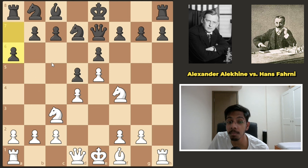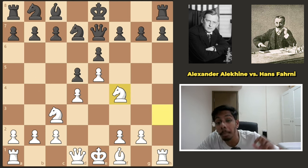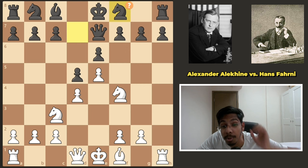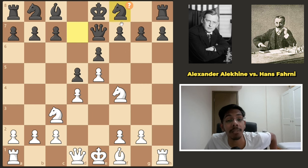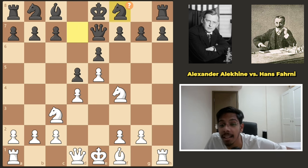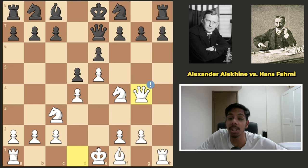In this position, black needed to play a6 to cover up the square for the knight and then prepare some kind of c5 break. But he messed up — he played knight c6, a brutal mistake. It looks like a very normal move: develop the knight to c6, maybe get the bishop out, long castle, go to g6. It doesn't look that bad, but Alekhine punished him.